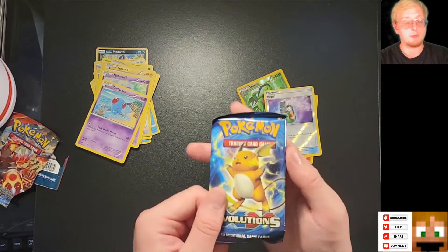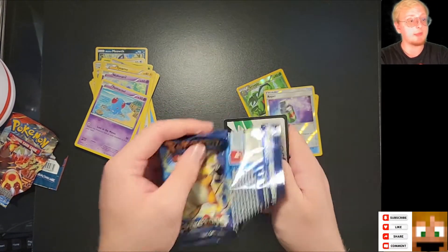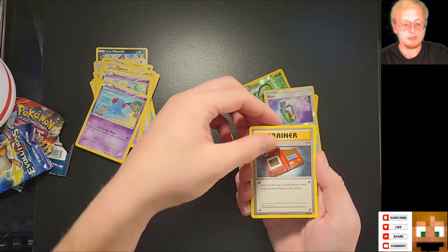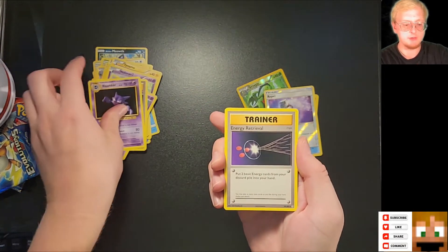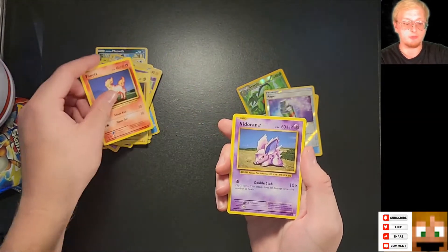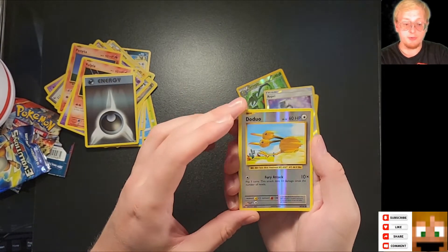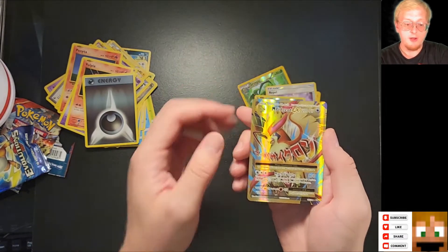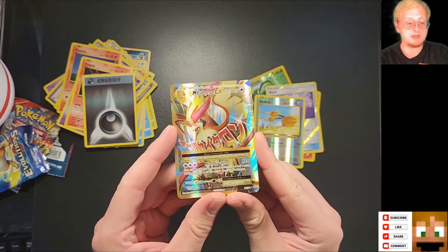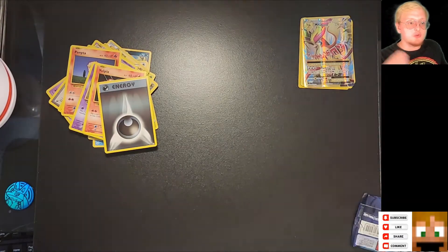Now we're going to jump into the Evolutions Pack. This one I am the most excited for — this is a wonderful series. This is a three card trick. We've got a Trainer card, a nice Haunter. These have kind of a vintage look to them, I really like them. Energy Revival, Pikachu the Original, Ponyton, Nidoran, Vulpix, Dark Energy, a DuDuo — this is the old Reverse Hollow style. We got a Pidgeot EX card, that's beautiful, and an M Pidgeot EX — it's very shiny and absolutely beautiful.